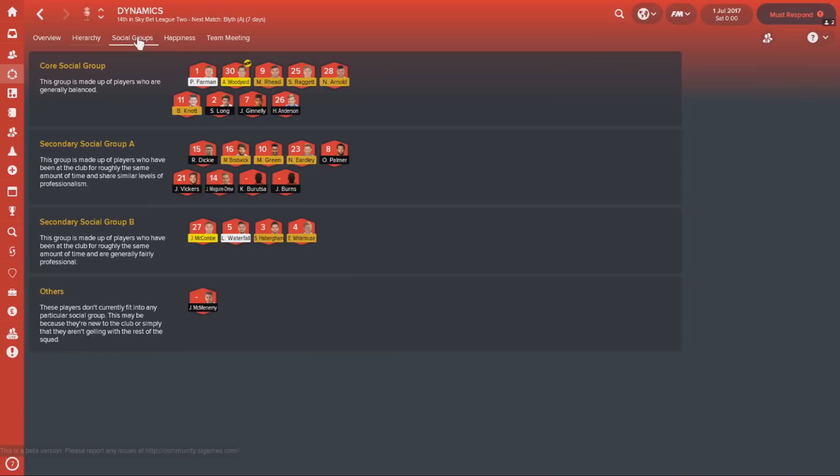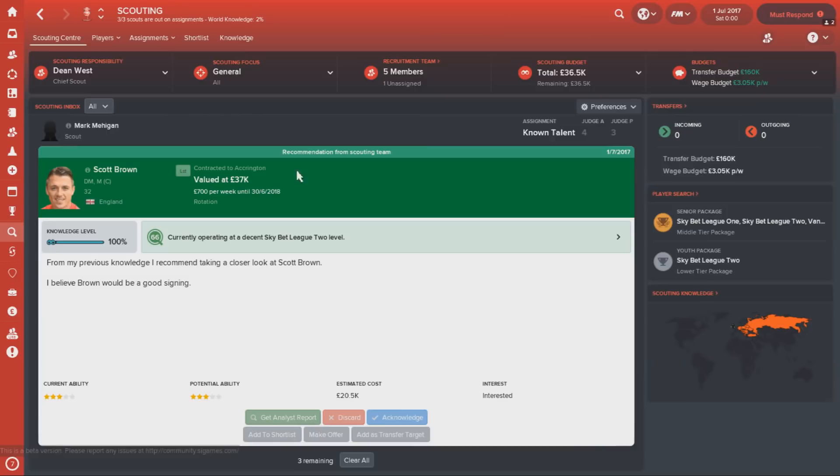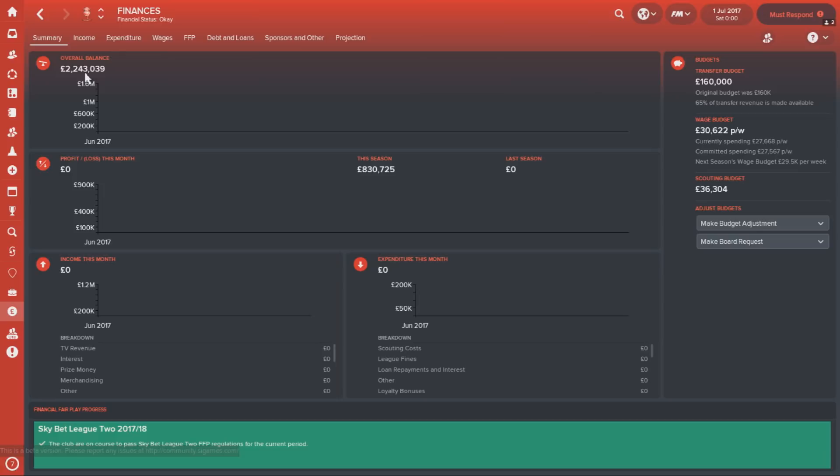Your transfer budget is very good at Lincoln — £160,000, with a £3,000 wage budget which is massive for this tier, and it certainly gives you room to bring in some new players. Another thing worth noting is that due to the FA Cup run last season, they have a very healthy overall balance of £2.25 million. You're realistically going to be able to get an increased transfer and wage budget over the course of the season if you choose to ask the board and you're performing well.